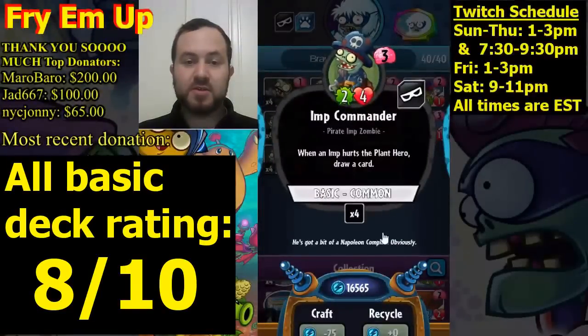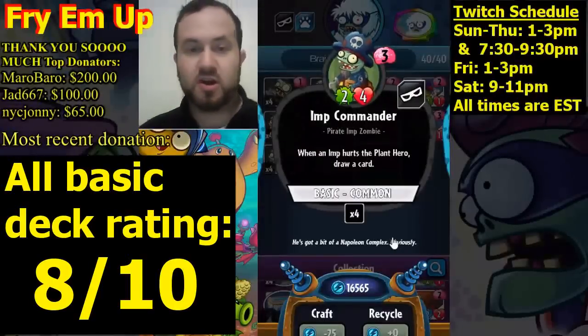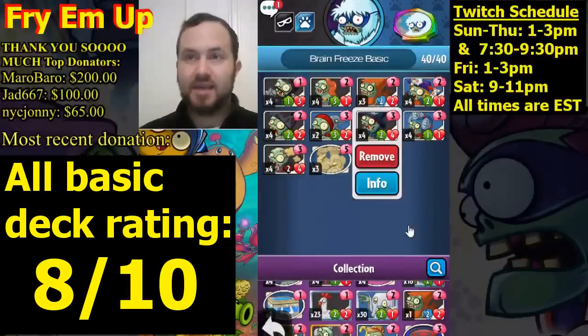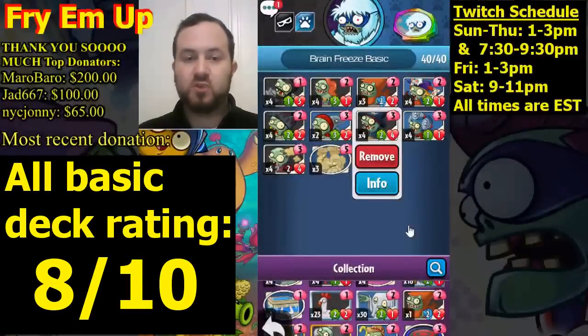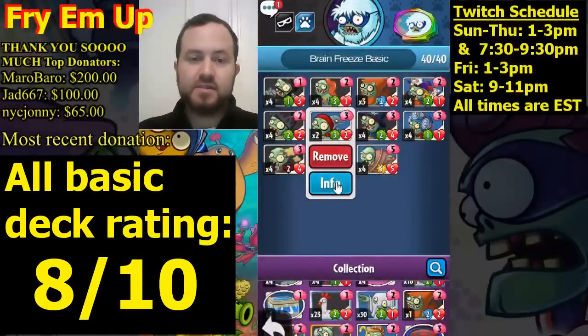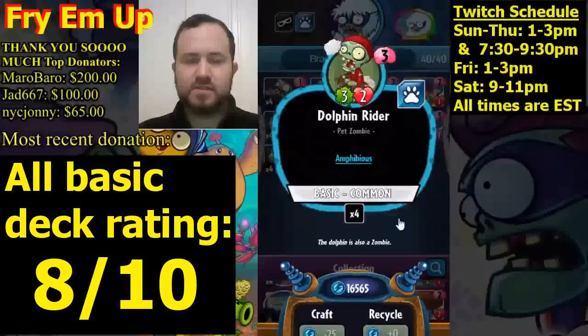Imp Commander: when it or one of your other imps in the stack hits your opponent's hero, you will draw a card. This is very good for card draw — getting a lot of cards will help you as the game progresses, give you better plays and more options, and make sure you don't run out of cards. We're also running two copies of Dolphin — three-two, pretty decent stats for a three-drop.